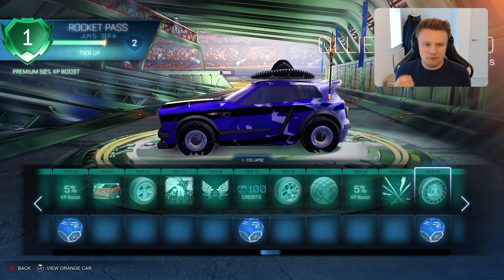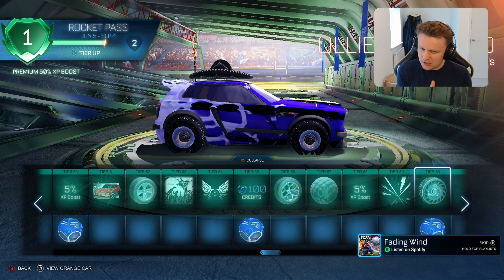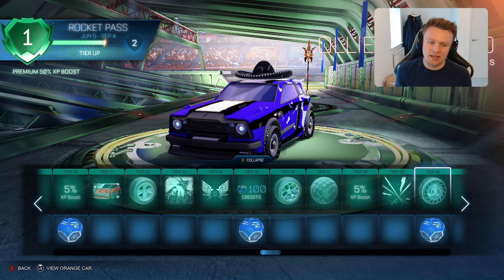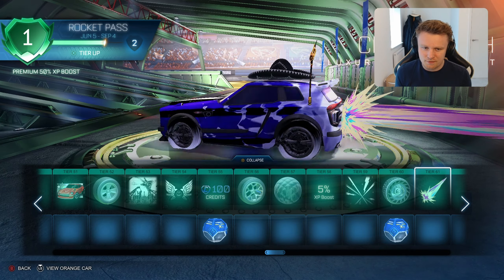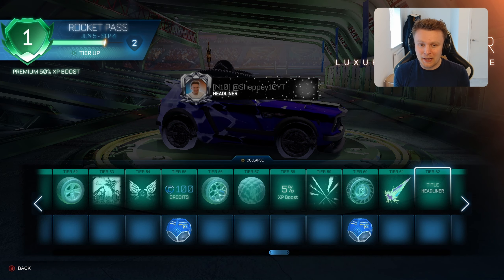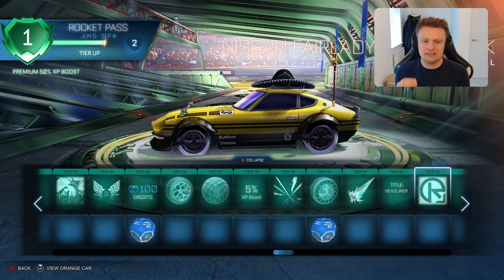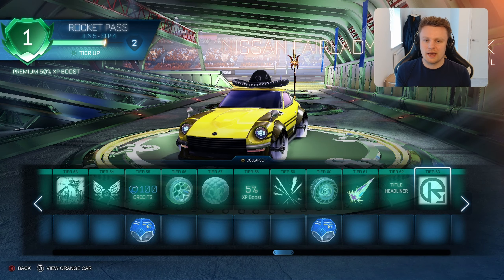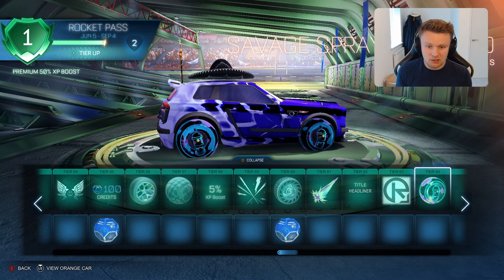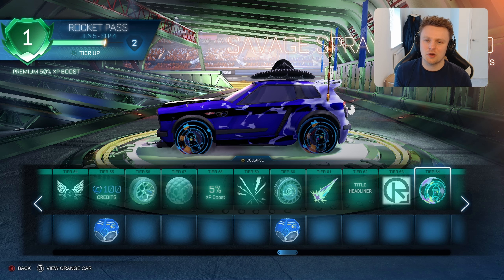At Tier 60 you've got the Oli Revolved Luxury Wheels — I'm guessing that's off of the skateboarding Ollie move. I quite like them but I'm not really sure what the white dots going around it are doing. The Clash Flash Luxury Rocket Boost is very colourful but I prefer the first one. The Headliner Player Title at Tier 62 is a pretty cool title. The Nissan Fairlady Z Not Stock is quite cool — I like the vintage look of these Nissan Fairlady Zs, and it's probably a car I'll have to try out at Tier 63, though I probably won't use it in ranked. The Savage Spray Inverted Luxury Wheels are a lot better than the initial Savage Spray — less colour, a nice see-through effect, and it goes really well with the car I've got equipped.